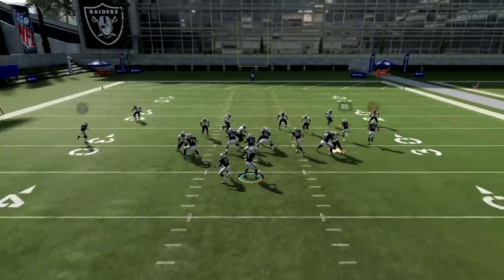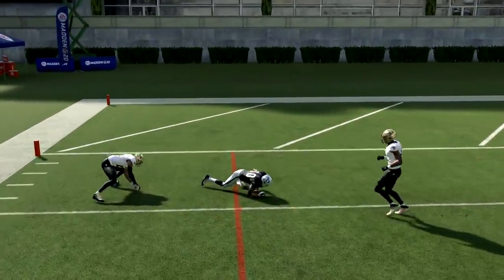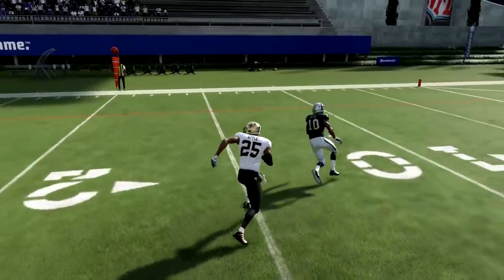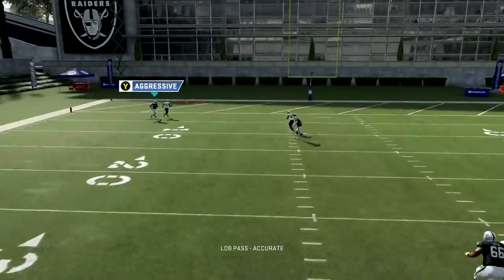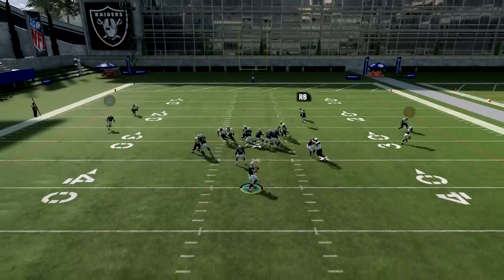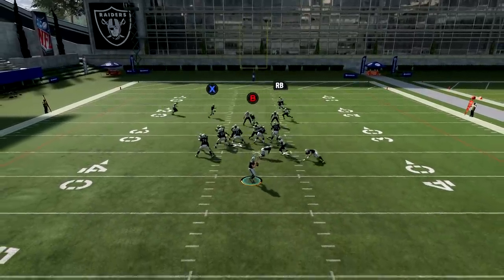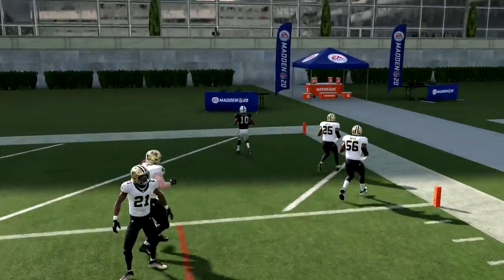Let's try some other routes and see if he can defend anything. He's just getting smoked in man coverage. Maybe he can defend a go route — he couldn't do it last time. He's going to pick it but he's out of bounds. We try again — he actually gets the interception. He's not so bad when he knows you're running straight ahead, but if you're running any type of route with a cut or a crossing route, he has no chance.